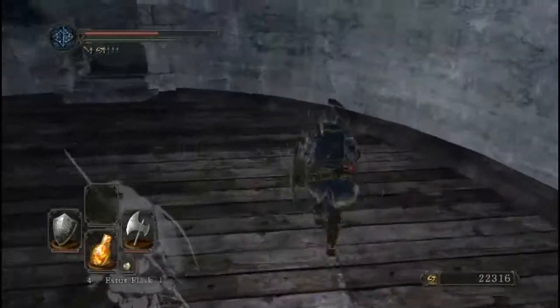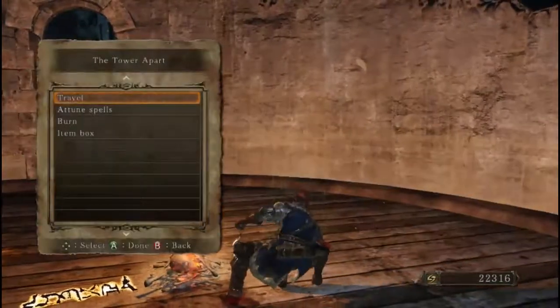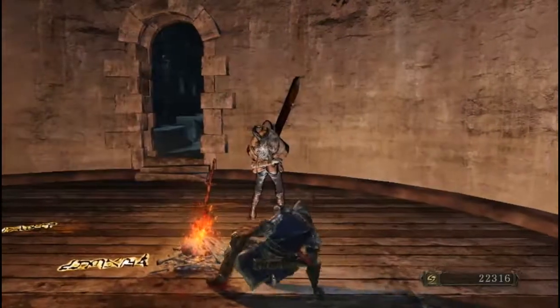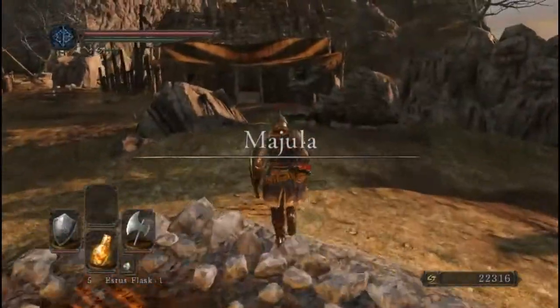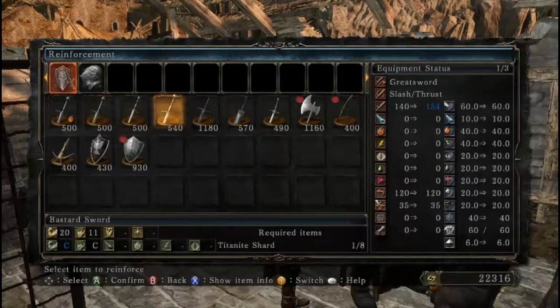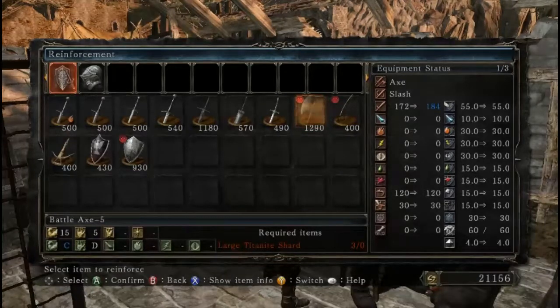I don't think it's a hawk — actually I think it might be a giant hawk, or some bastardized parakeet monster. Anyway, now we have both entrances to the Lost Bastille open. Let's upgrade my fucking axe. We have the plus five bastard axe.